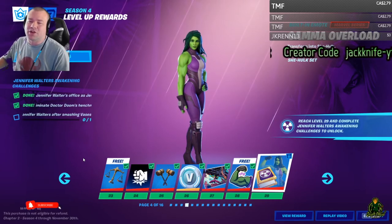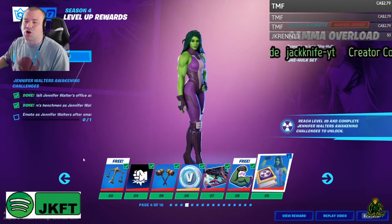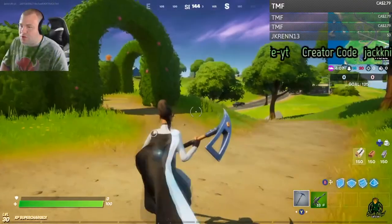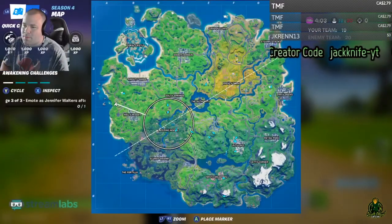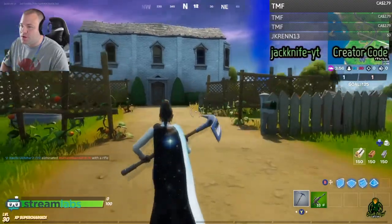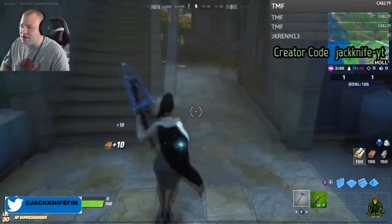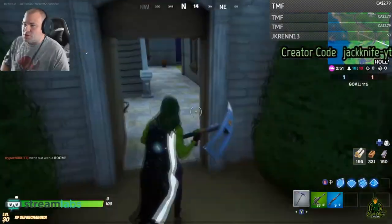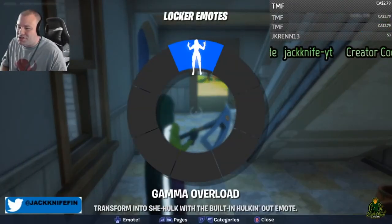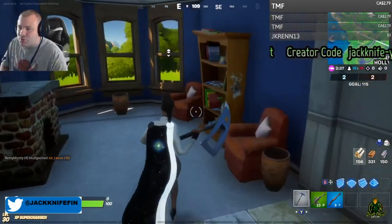For the third and final challenge, you need to emote as Jennifer Walter's after smashing vases. You're going to want to land right over by the H building on the map. Go inside and smash the vases — they're not that hard to find. Break a couple of vases, or even just one, and you will unlock the Gamma Overload emote.